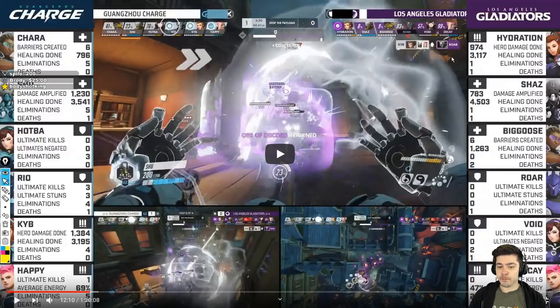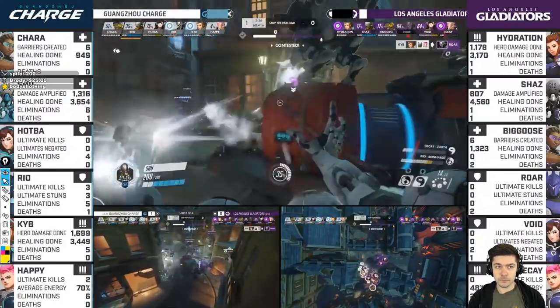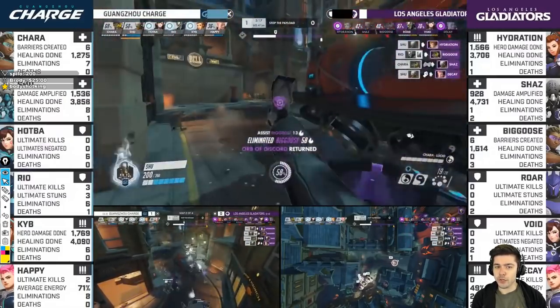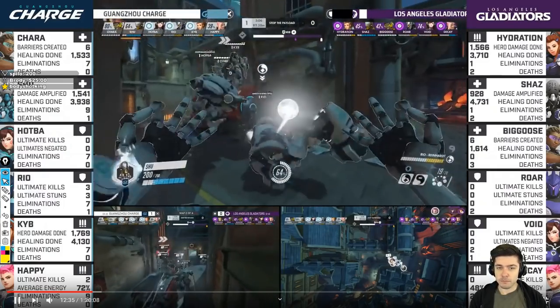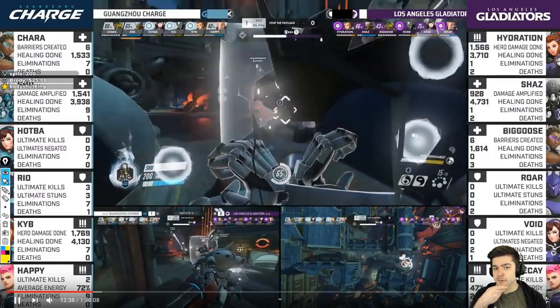Because Roar is dead, Gladiators are very unlikely to use the Grav. You can see he moves around very liberally. For the next fight he's going to have a pretty strong position, he's going to farm Trance, and he's going to use the Trance on the Grav from Gladiators. Then he uses it and there's a Bomb coming in — Bomb from Void.